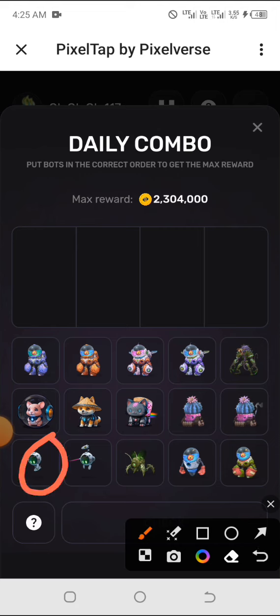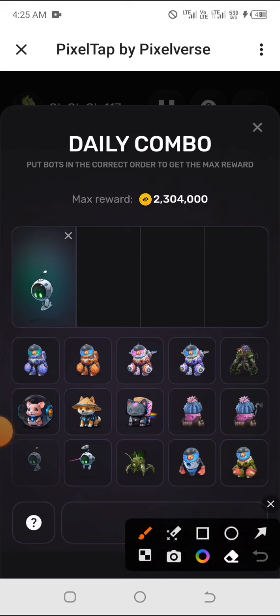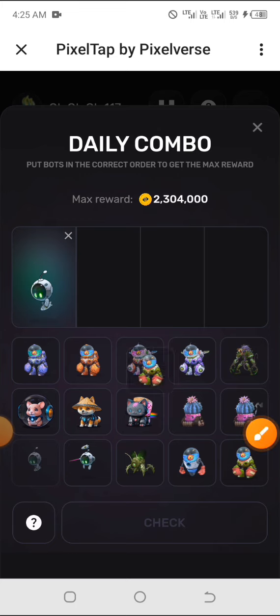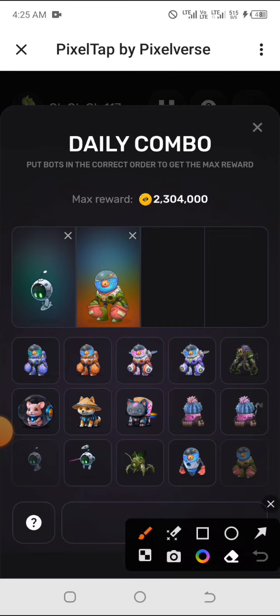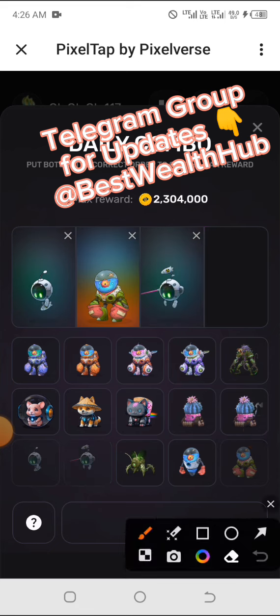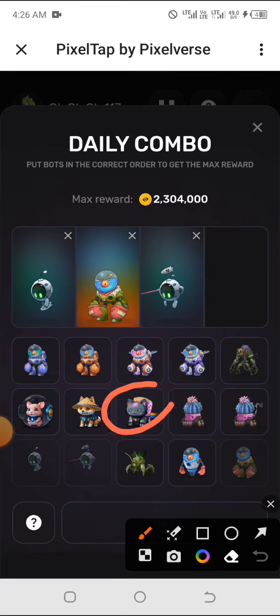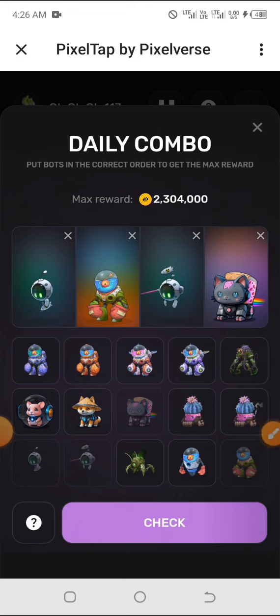The first on our list for today is this one right here, so click on it and drag it to the top. The second one is still below, so click on that as well and drag it to the top. The third one is right here, so click on it and drag it to the top. The last one is located right here, so click on it and also drag it to the top.